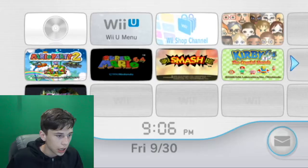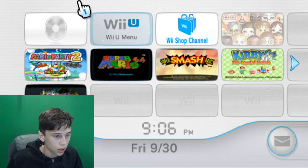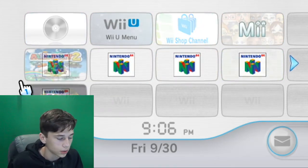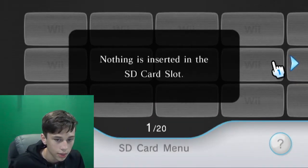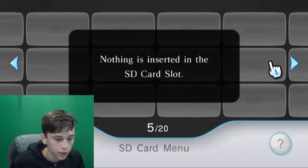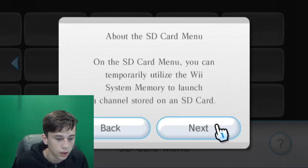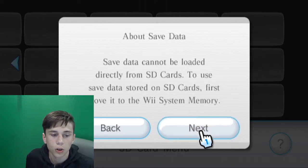So oddly enough you have to have a Wii — well, it's a Wii U, but it's the Wii menu. So then you go into SD card, and what you're gonna do is click to the very last one, then click the question mark, and click next all the way through.